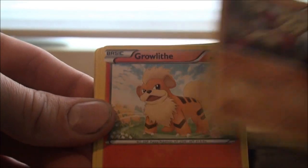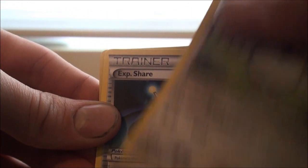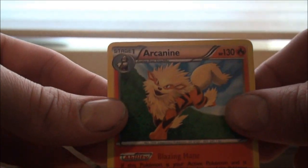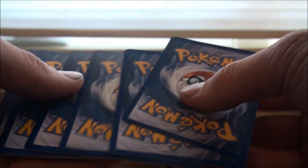Darumaka, Mienfoo, Growlithe, Sneasel, EXP Share, Sky Arrow Bridge, Luxio, Simisear, and an Arcanine Rare. I've actually been getting a few Arcanine Rares in this booster box. In the previous two I only got like one or two of each. I think I've already gotten that Arcanine two, maybe three times, and there's still a chance of getting him a couple more times.